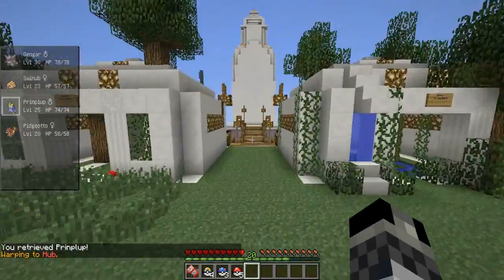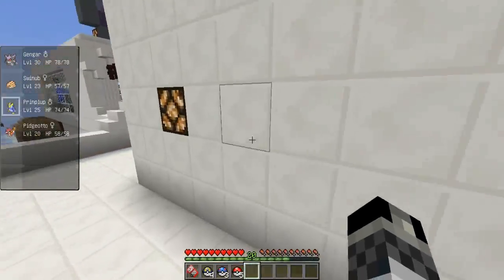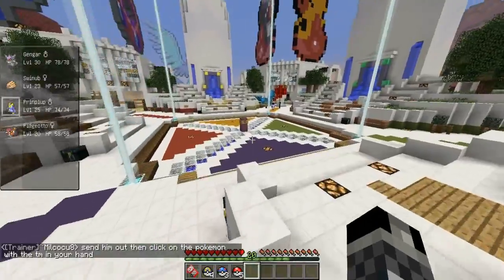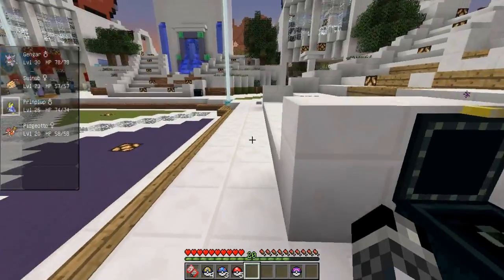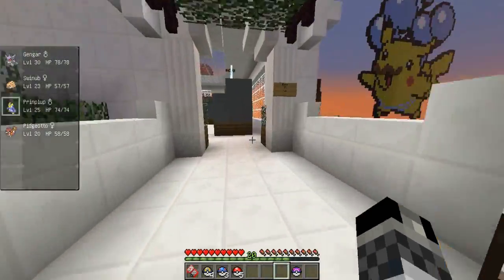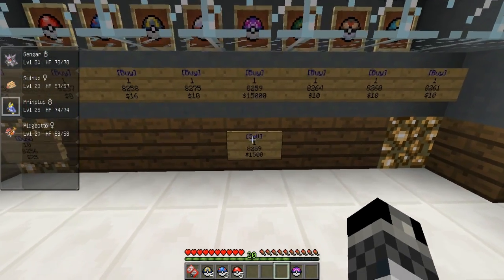I've got something I want to do this episode, and it is in fact catch our two new team members. You can see I've got four members already, and these aren't necessarily our final team members. We are of course going to become the champions of this server. I would like to get a permanent team member today, and to do that we're going to need to sell off our Master Ball. I know you guys will be like 'oh no, don't sell the Master Ball, you might find a Mew' — in which case we'll catch it with a Poké Ball. But we do need to sell off the Master Ball today, because we are going to buy a fossil. So let's say sayonara to the Master Ball.